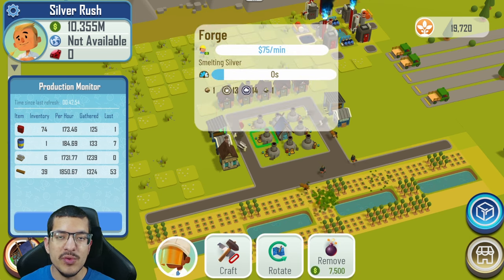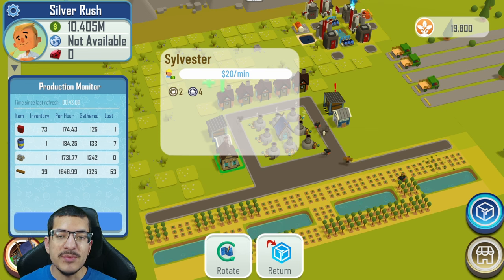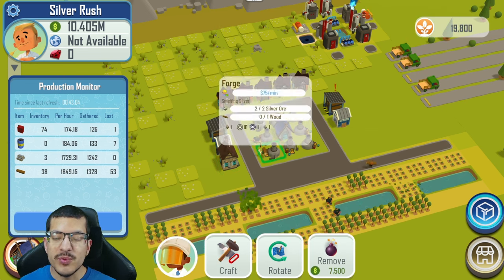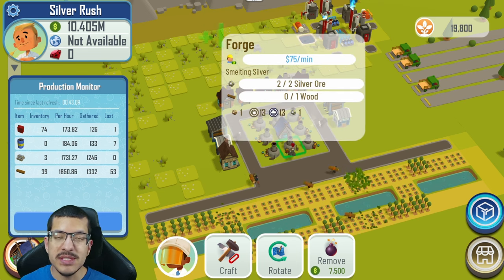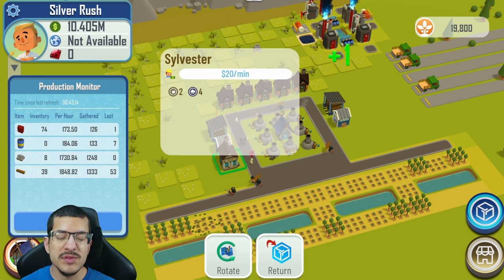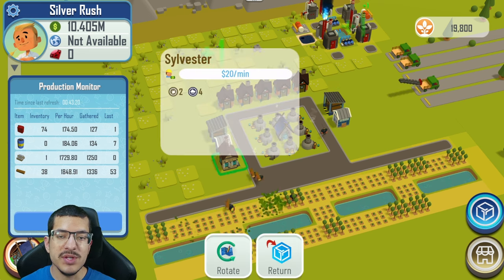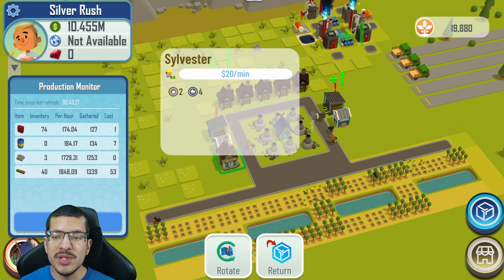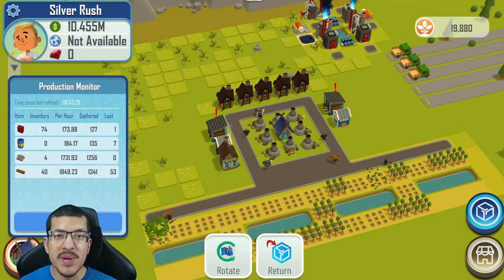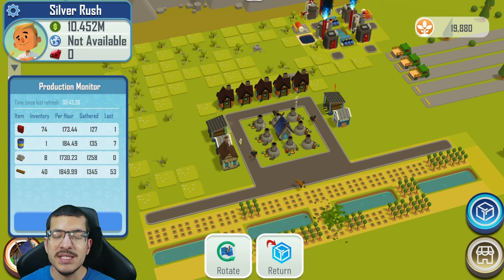The other NFT is Sylvester. When placed in your town, it provides one passive silver ore to all the forges in your town. This is a global effect that cannot stack — if you place down two Sylvesters you will not get the effect a second time, so there is no reason to use more than one. The Sylvester building also comes with a panner — Sylvester himself — who can go to the silver panning sites and pick up silver ore, taking it to the ore storage just like a regular panner.